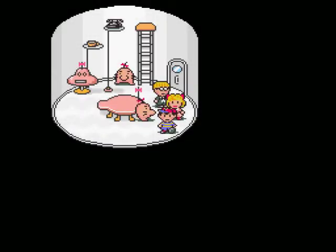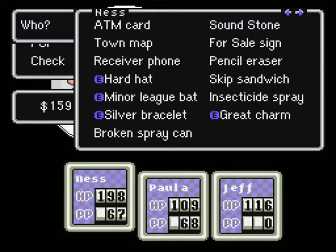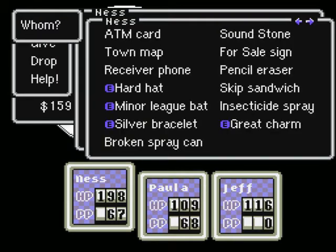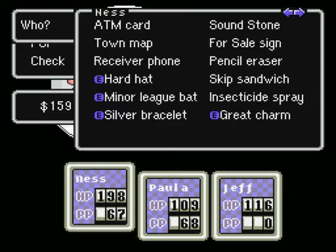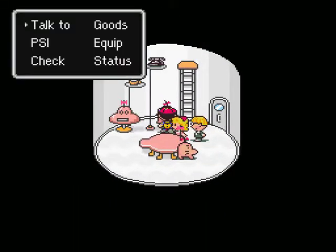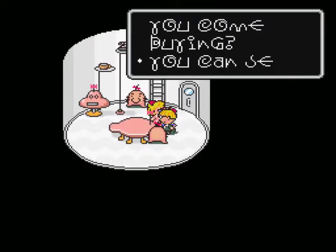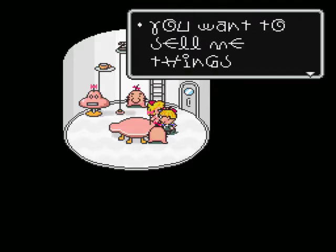Now we'll go back and — oh no, I wanted to move some goods around. Forgot to do that. Broken spray can — we'll give that to Paula. He's only got one spot. Wait, stun gun? I'm gonna sell the stun gun too, and then we'll be good. Sell the stun gun! Alright, we should be good now.